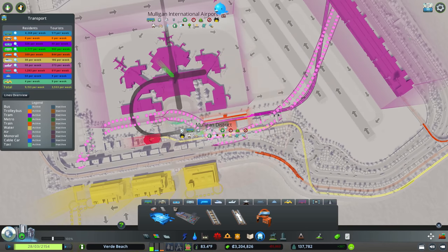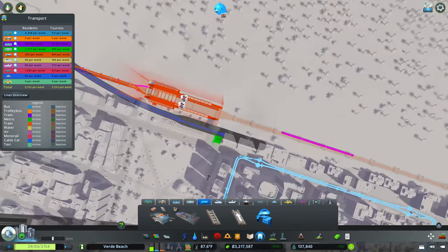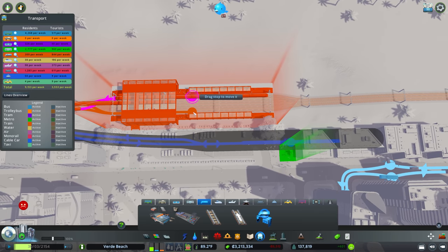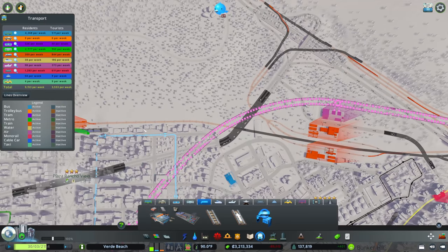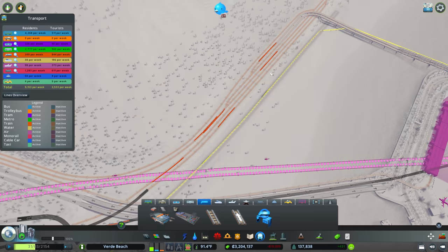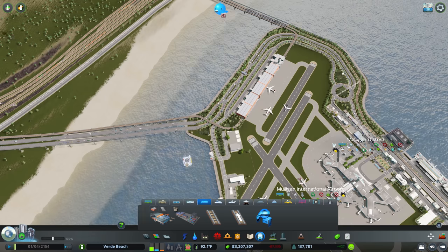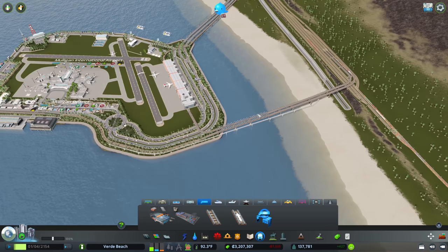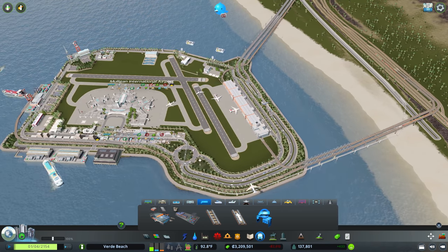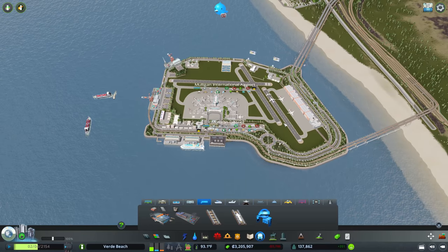We've got one train line down here - get rid of that. I also pay attention to where these lines are going because that's going to be really important. This one pops underground then comes over here and leaves town - that's one of our lines coming to the airport. Above ground we also have two coming in here, one going into the airport, another going around to the harbor, and one coming and going back out to the city.